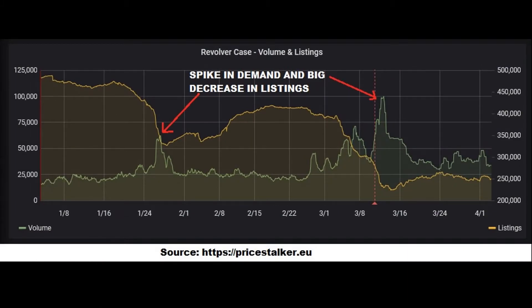Now let's check out the Price Stalker EU data for volumes and listings for the last 90 days. At the beginning of the year there were close to half a million listings, which then declined and is sitting at just under 250,000 a month. During the same period, volumes have been fairly consistent except for a few spikes, which looks like it reduced the listings on the marketplace and increased its rarity. I suspect this was due to investors stockpiling the items, and probably not from people opening the cases themselves.